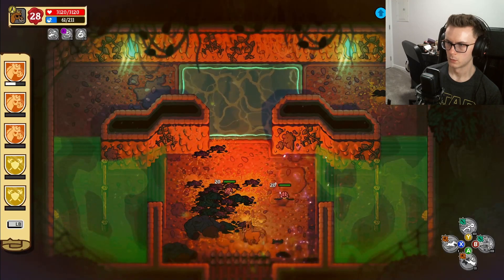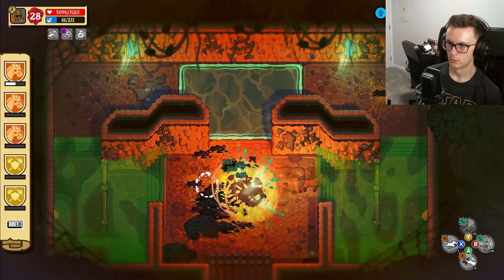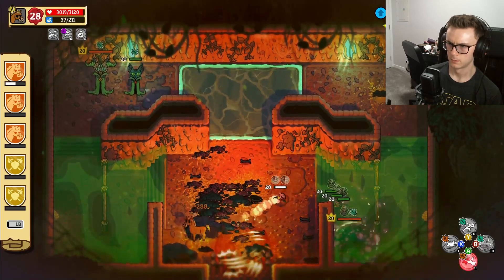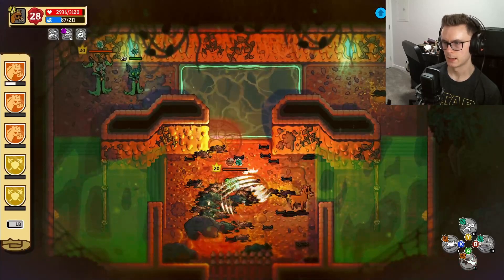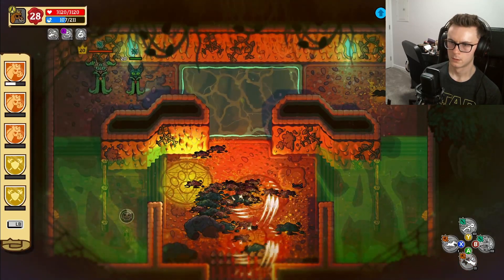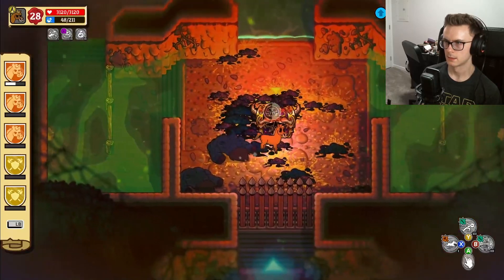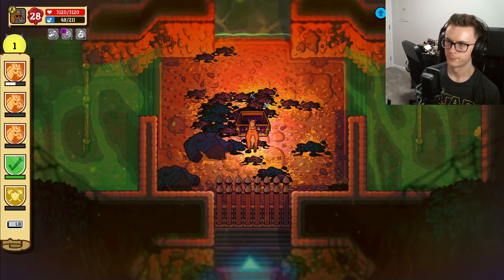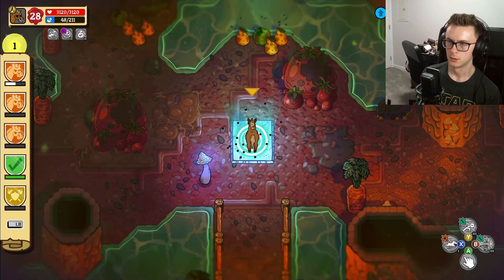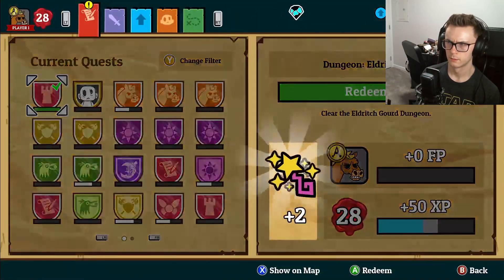There we go - one, two, three, four. Is that it really? Nice. Oh dear. Why does that have to activate after the fact? Do that. Beautiful, oh we did it! Excellent. Clear the eldritch gourd dungeon. Okay cool. Back here - fantastic! And we got the horse to A rank. Fantastic news.